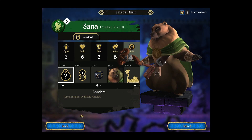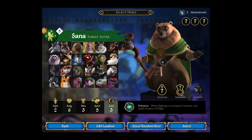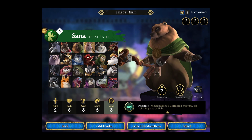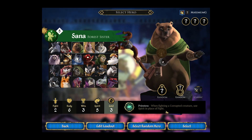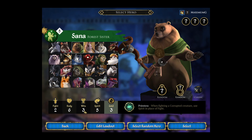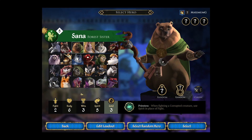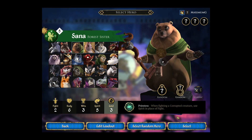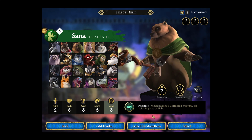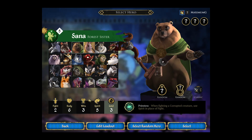Normally when I play Sana, she's got a very interesting ability. When she's fighting a corrupted creature, including the king, she uses spirit in place of fight. She's got a spirit of five, and she can fight very well against the king. She still can get rot, so she's actually very useful against fighting Banes and getting rot because they're corrupted — she still gets to use her spirit.